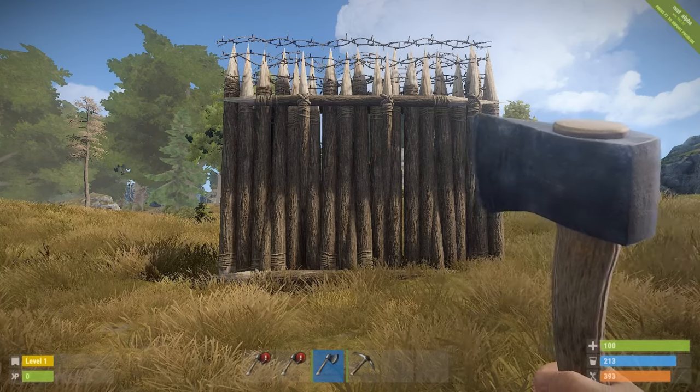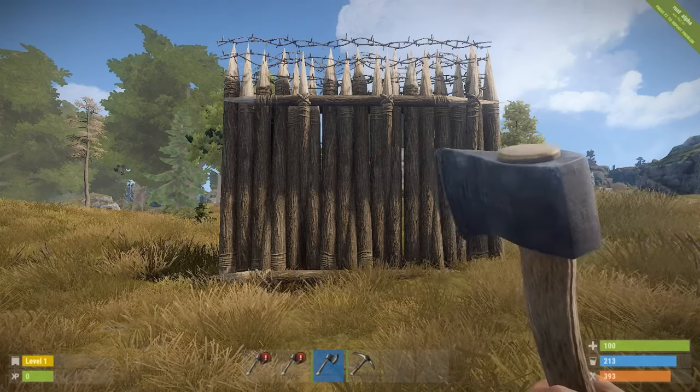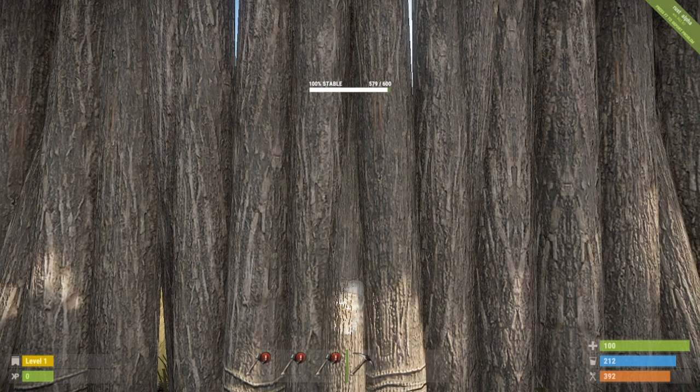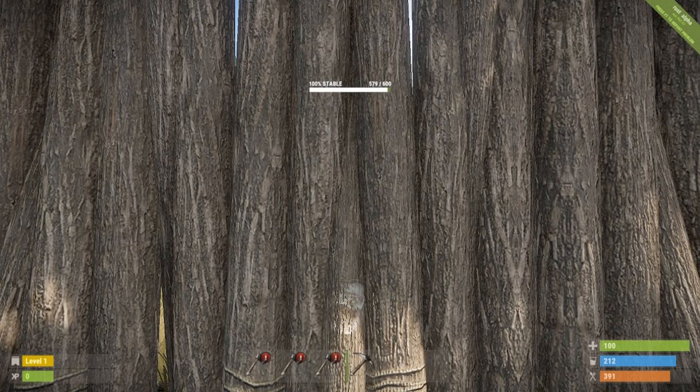Next up we have the wooden external wall. The wall and the gate take exactly the same damage and have exactly the same health, so we're only going to be testing this on the wall. We have managed to do 21 damage out of the 600 health, so we would need 29 hatchets to get through. 29 hatchets would cost us 2,900 wood and 1,450 metal fragments, and it would take us 29 minutes.